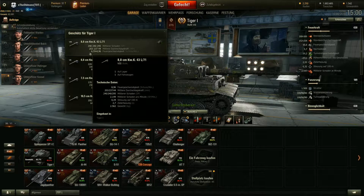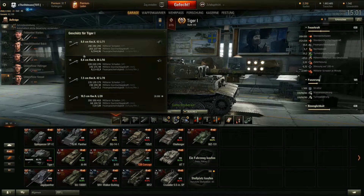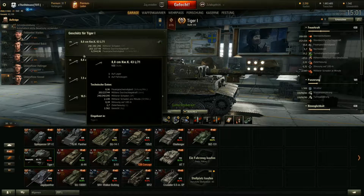Wir haben 240, 240, 295 mittlerer Schaden. Die mittlere Durchschlagskraft der 8.8er ist 203, 237, 44. Wir haben eine Feuergeschwindigkeit, die ihr als Standard mitbringt: 6,59 bis 8,96.